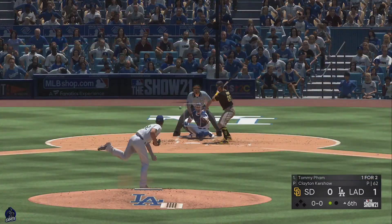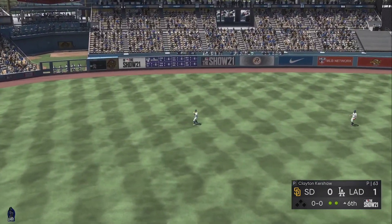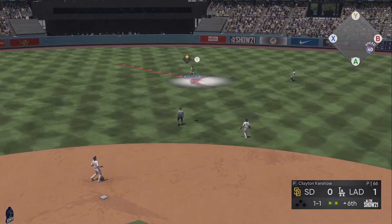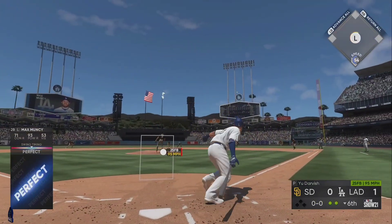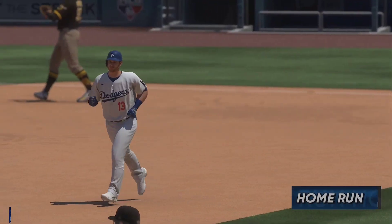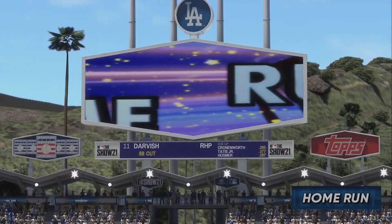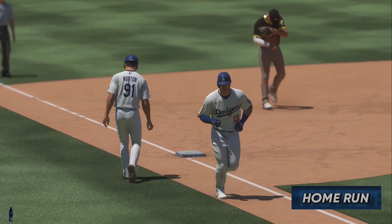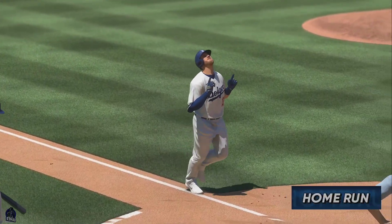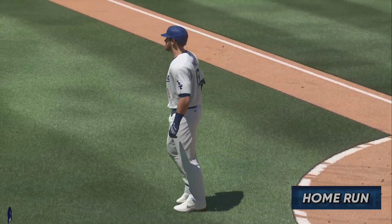So the lead-off — here it is. Pulls this one in the air out to left. Lifted into the air to shallow center — on the move is Taylor. Here's the nothing-and-nothing pitch — not fooled there as this ball's hammered out to deep right field. See you later, over the wall, a home run. A solo shot here to straightaway right field, and the Dodgers move in front now, two to nothing.